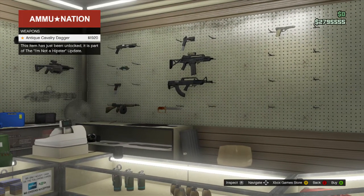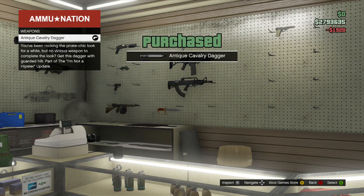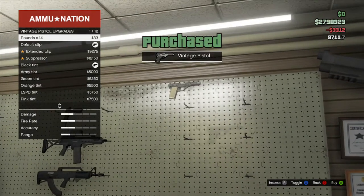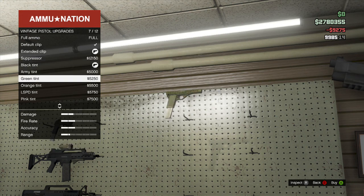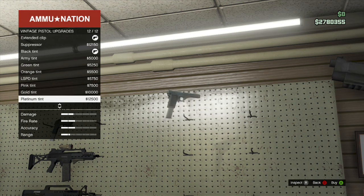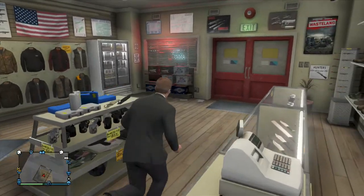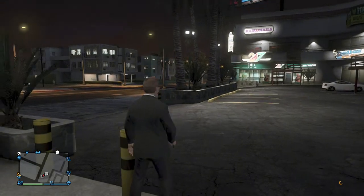Alright, let me go over — we have an antique dagger, this is pretty cool. And a vintage pistol, interesting — a lot of the extended clip and no suppressor. I don't know if I want to put platinum tint on it or not. Keep it original. Alright, let's go test these guys. Got this bowie knife-looking dagger thing.